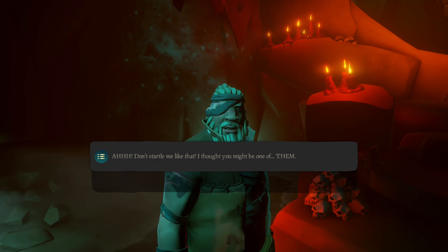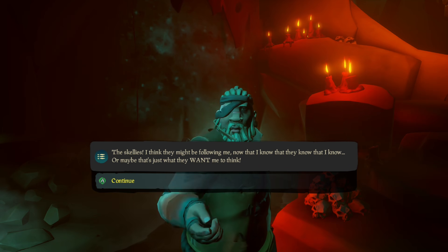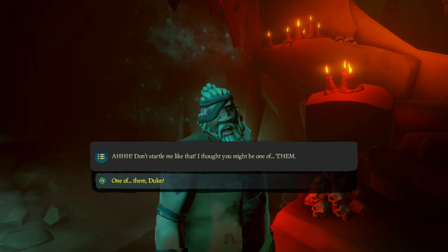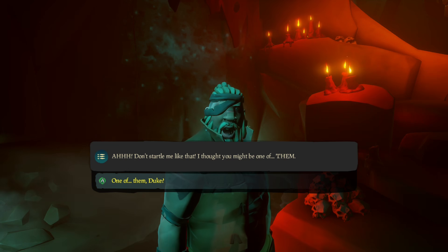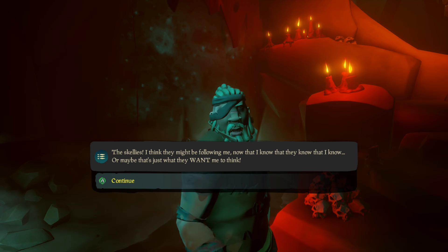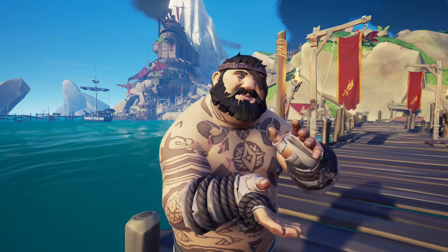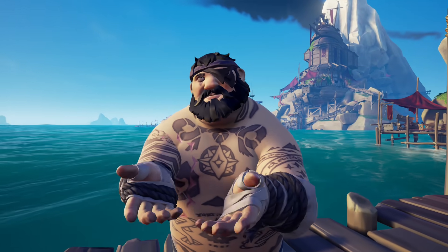He actually thought you might have been a skeleton. He reveals the skeletons in the CFP's might be smarter than they look, since all the clues he has found are written in their language. He actually suspects that skeletons are following him, since he became aware that they know what he knows — or maybe that's what they want him to think. And just like him, they are searching for something specific.